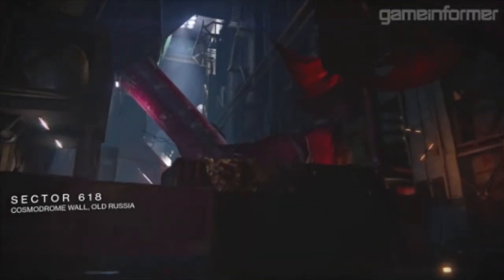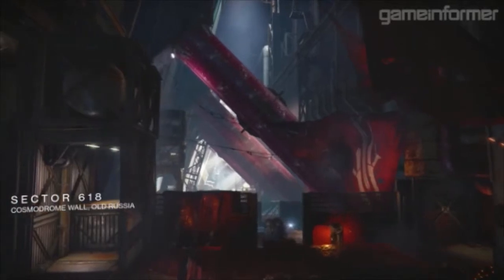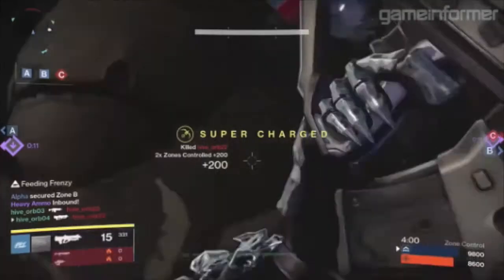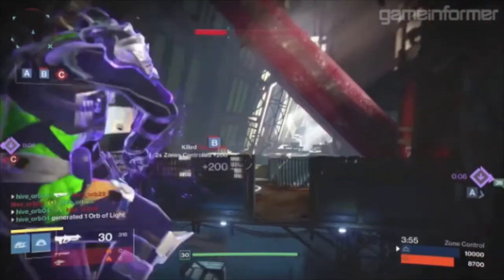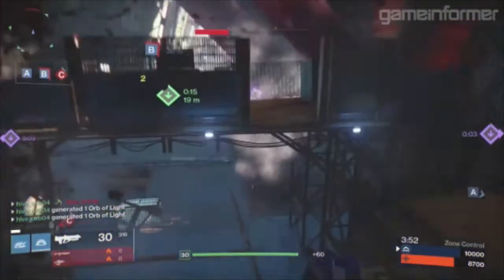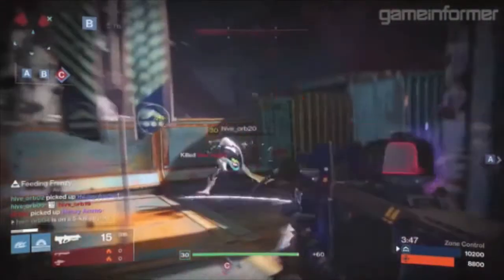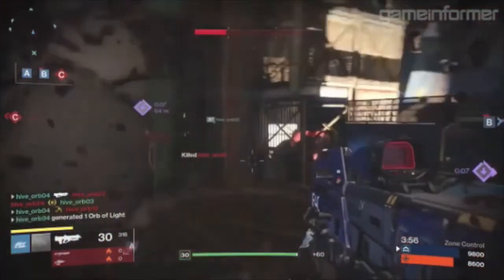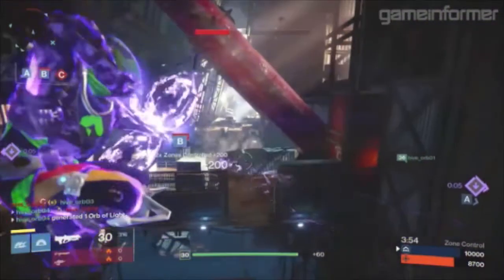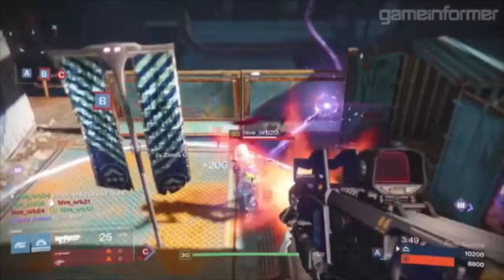Next up we have Sector 618, located on the Cosmodrome wall of old Russia — another earth map, and this is the PlayStation 4 exclusive map, so Xbox players do not get this map until 2016. It is set inside the Cosmodrome wall and should feel familiar to anyone who recalls Destiny's early story missions that had players facing off against an advancing tide of Fallen, slipping through the darkness. It's similar to the location of those original story missions and has that indoor feel of fighting your way out into the Cosmodrome area. As an Xbox player, I'm a little bummed I can't experience this map right away, but I can't wait until it becomes available.